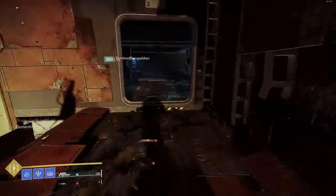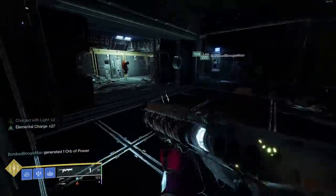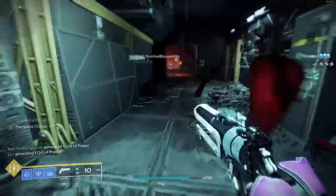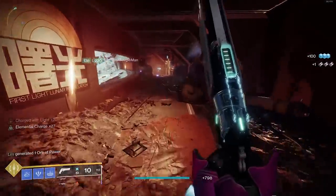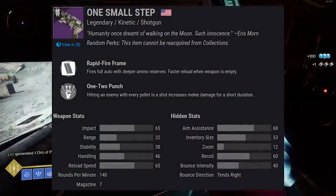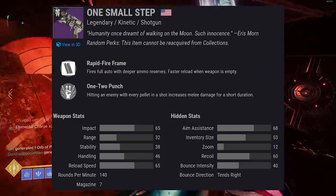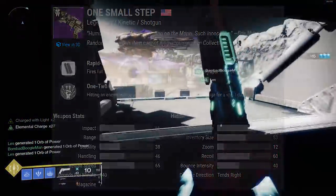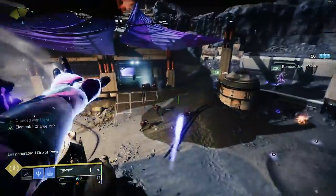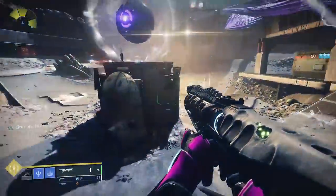Moving on to our Shotgun. These are all weapons you can get from the Lectern. One Small Step is a Rapid Fire Frame Shotgun, which also got nerfed in this sandbox. I thought Rapid Fires were going to become the next meta — not necessarily. They all feel pretty terrible. However, let's take a look at the rolls, because this could change things.